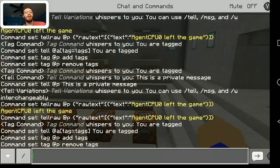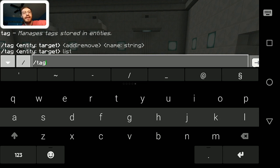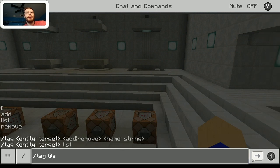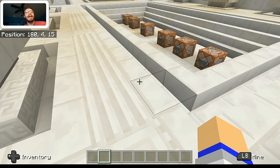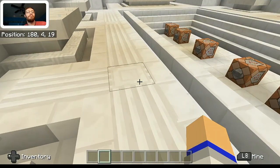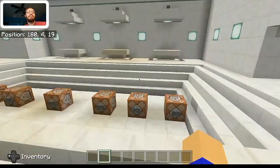Speaking of the list, if you go to the command and type in slash tag at all, there is also a list command you can put in. This will tell you every single tag that is currently on the world at that moment. Something I did find out is that if you have a particular tag completely removed but still have the world open, the tag will still pre-exist until you close the world — which is a bit of a problem if you don't want to use that tag anymore. I just figured I'd go ahead and mention that.